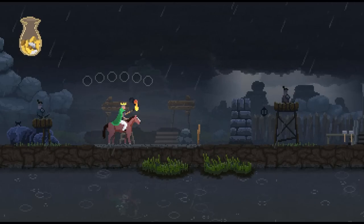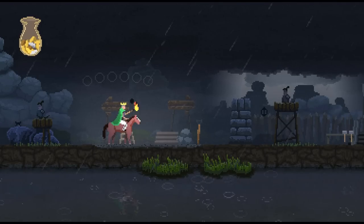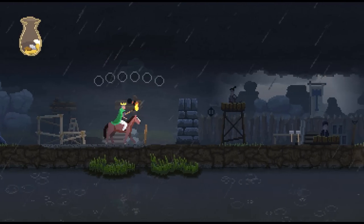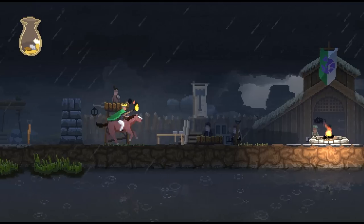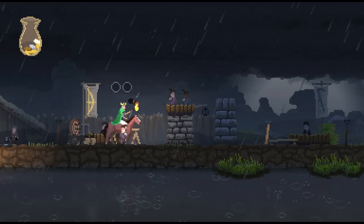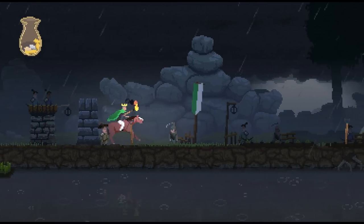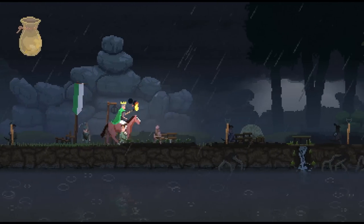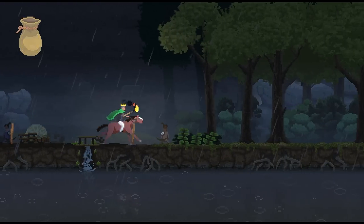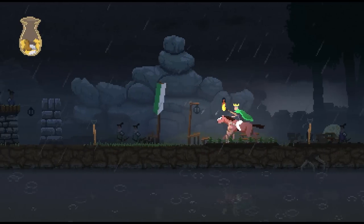Siege weapons are not amazing, but they might not be the worst plan at this point. So he got a bow, and then the other one became a farmer, I hope. The little hammer guys should manage this. We're generating six coins a day now just from farming, which is enough to replace the chest income that we're about to lose.